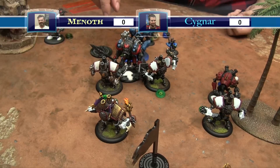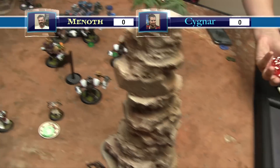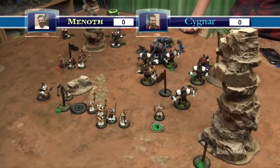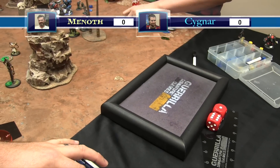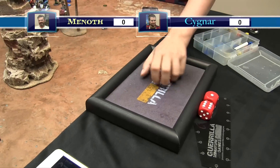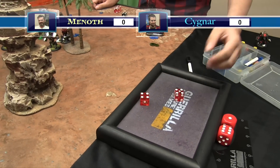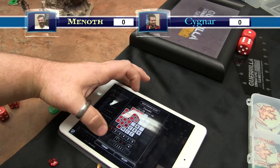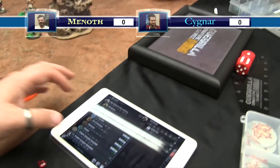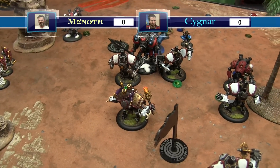The Centurion bumps up against the Crusaders and makes a spear attack - DEF ten, MAT seven, needs a three. Cranks it. ARM 21 with Fortify, dice minus one - seven damage to the Crusader's one. Shield bash also hits and connects. Another spear attack hits, dice minus one - eight damage. Buys more attacks continuing to pound the Crusader. Movement and arm systems are broken. Arm is broken too. Buying the last attack - eight more damage. Still six boxes left on the Crusader.